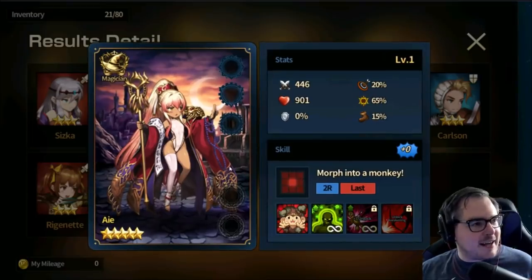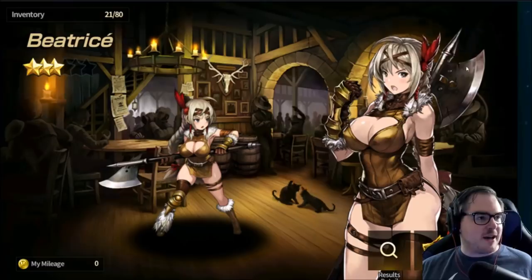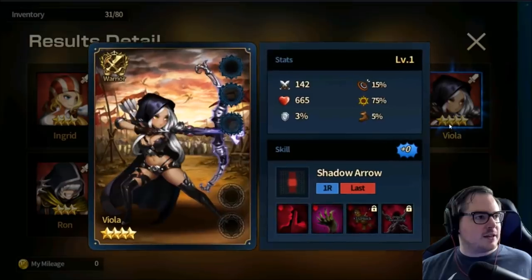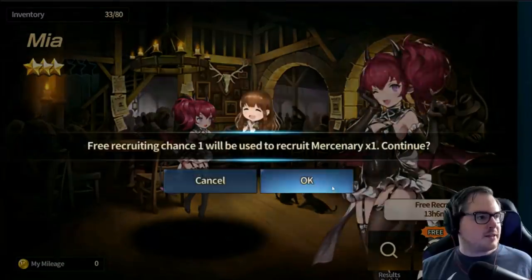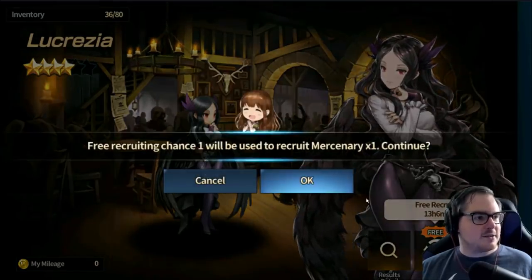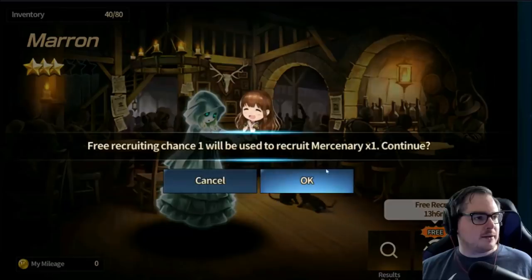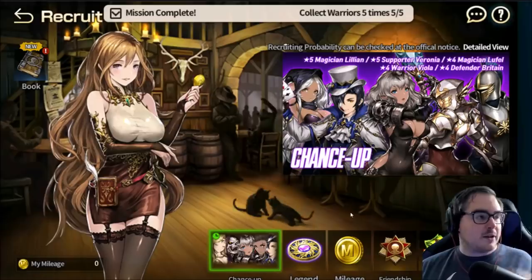We got a five-star — that's awesome! We're definitely going to take this one to the legendary summon later. We also got Viola as a four-star. Then we do our singles. Lucrecia — I love her design. You'll see a lot of Britains because he's definitely on the banner right now. We got one five-star from this, so from this point on it's actually really easy again.